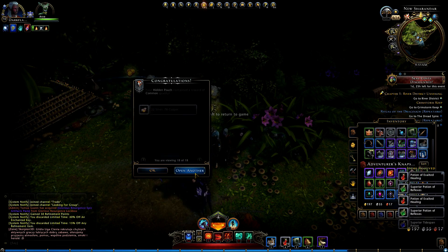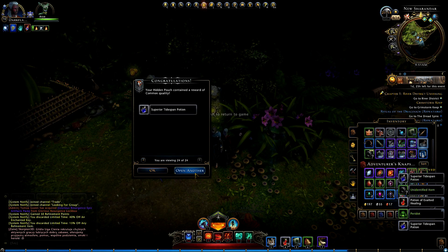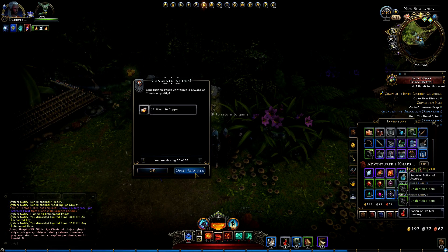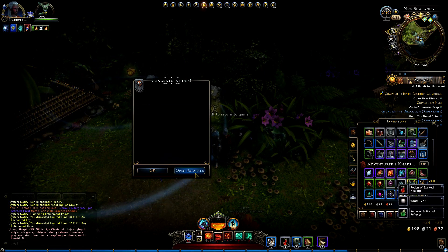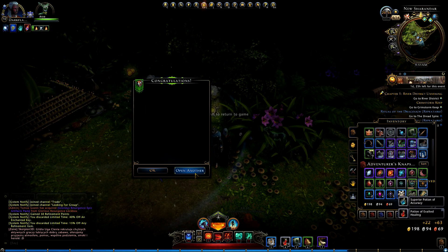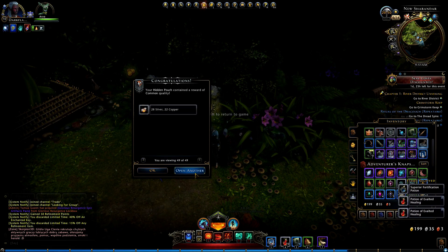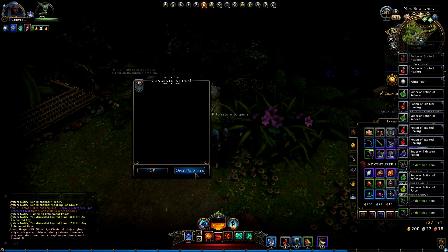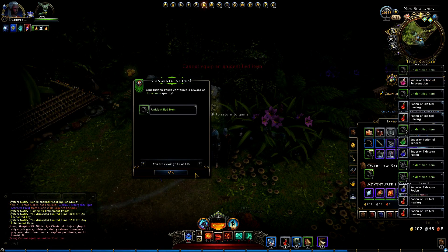Looks like I'm getting quite a few potions. There's a Peridot — that's a nice one. Quite a few rings as well. Necklace. Decent amount of gold. Some pearls. You actually get quite a bit of currency for this. I'm just gonna spam through these.